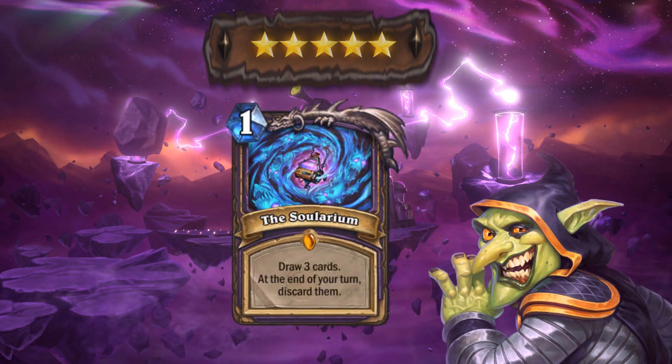Next is the Warlock legendary spell, The Solarium. Another discard card for locks — wait, this one is actually good? Drawing 3 cards for 1 mana is amazing any way you look at it, and this could be great support for zoo decks, since they manage to play a lot of their stuff when drawn. This might even help out Warlock's quest. It thins out your deck and it's dirt cheap, so it's a definite 5 star card in my book. Control locks won't touch it though.